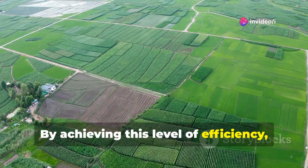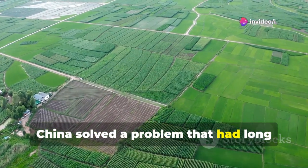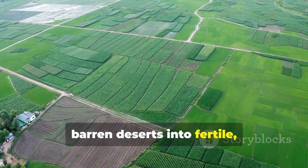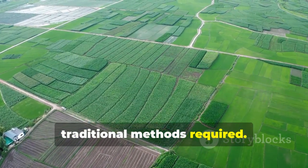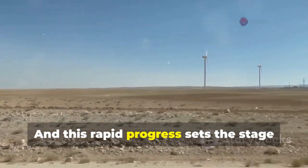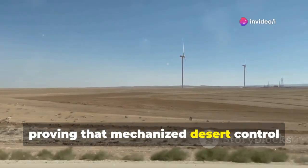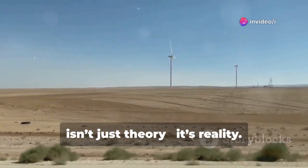By achieving this level of efficiency, China solved a problem that had long seemed impossible, transforming vast barren deserts into fertile, stable land within a fraction of the time traditional methods required. This rapid progress set the stage for large-scale demonstrations proving that mechanized desert control isn't just theory — it's reality.